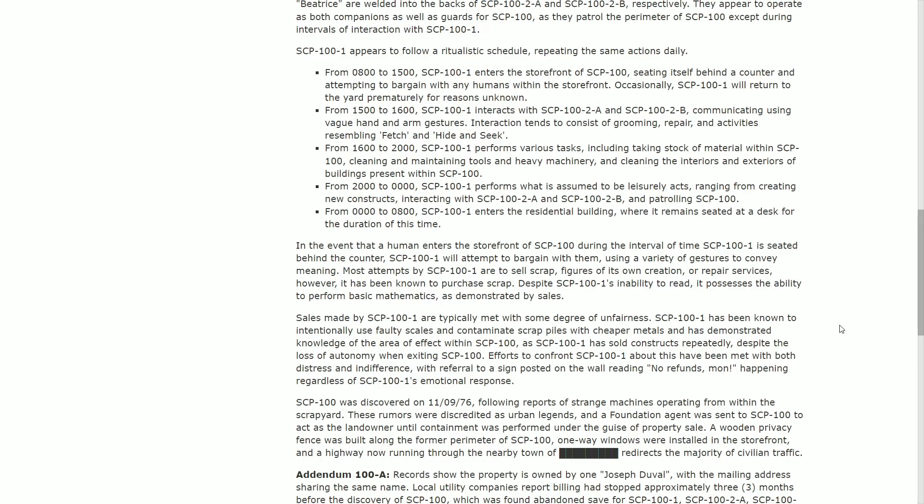Efforts to confront 101 about this have been met with both distress and indifference, with 101 referring to signposts and walls reading 'No Refunds.' SCP-100 was discovered on November 9th, 1976, following reports of strange mechanical activity within the scrapyard. These rumors were initially discredited as urban legends. A Foundation agent was sent to act as the landowner until containment was performed. Under the guise of a property sale, a wooden privacy fence was built upon the former perimeter of 100, one-way windows were installed in the storefront, and a highway now running through the nearby town redirects the majority of civilian traffic.